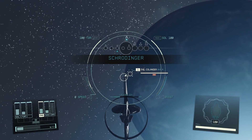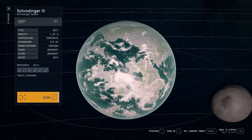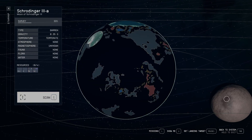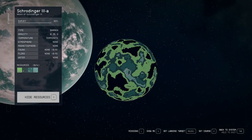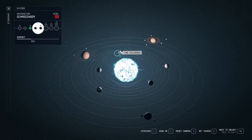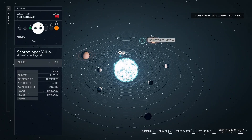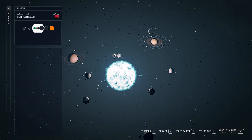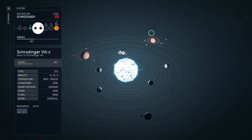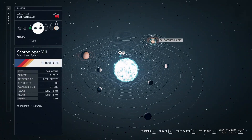We are heading back to the Schrodinger system where we were previously leveling up, and we are heading back to Schrodinger 3. Make sure you're doing my scanning method of leveling on the way — I'll leave a link in the description to maximize your XP. That is a separate method from the one in this video, but they go together very nicely because Schrodinger is a little bit of a trip away, so you might as well make the most of that journey.